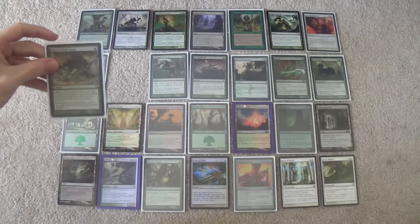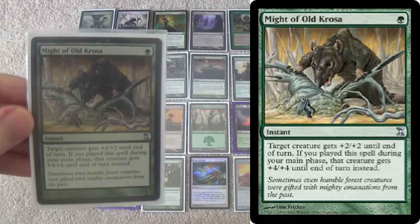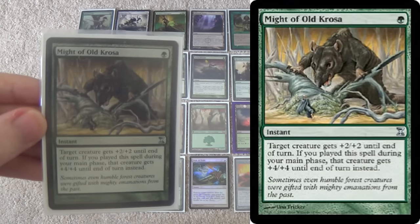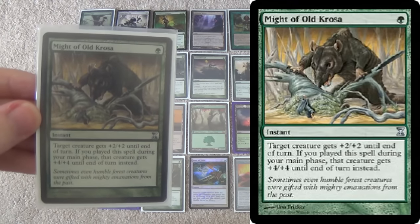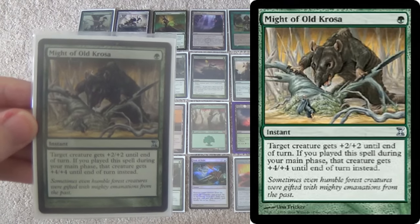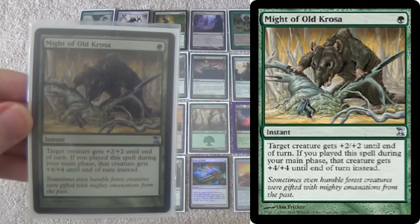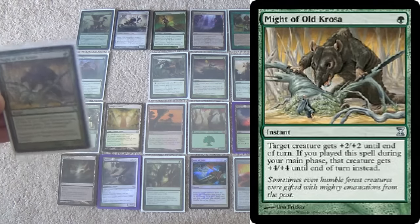Next we have simply the most efficient pump spell in the deck: Might of Old Krosa. On your turn when you're trying to go off, it's pretty much always plus-four plus-four, notwithstanding some combat tricks your opponents might have. Downside — on your opponent's turn when they're trying to bolt your creature, it's only plus-two plus-two, so you'll need something else to go along with it if you're trying to save them from Lightning Bolt, the most common card in the format.